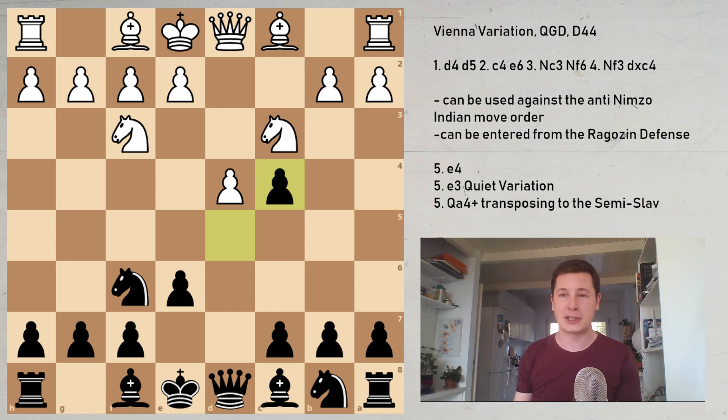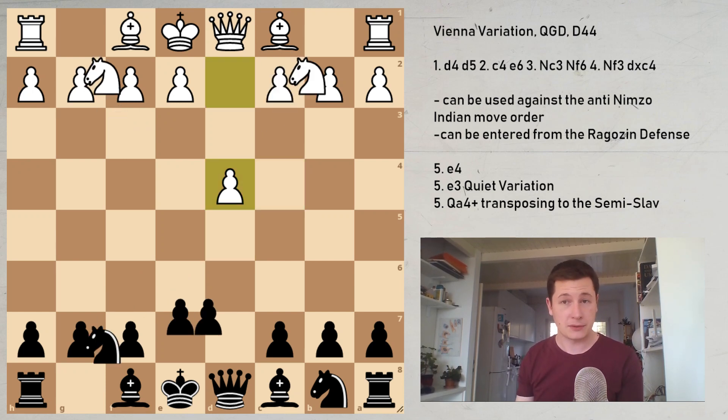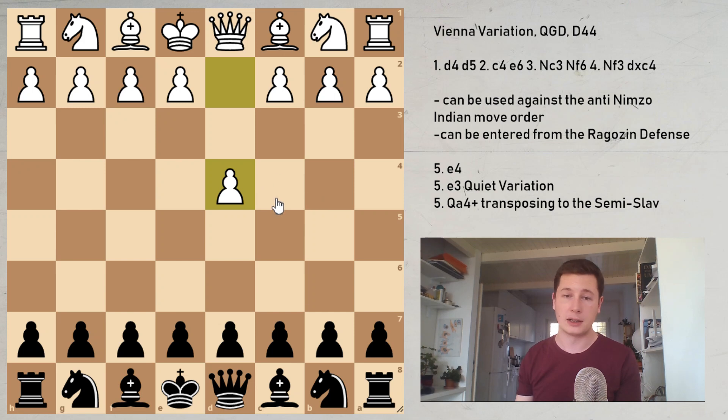We are talking about this position on the board where Black had taken away from the center with d takes c4. This is the Vienna variation. So we can enter the opening several different ways.